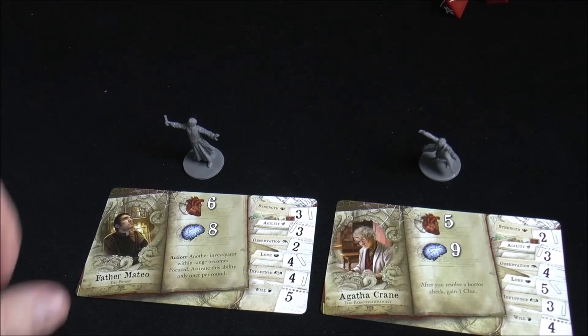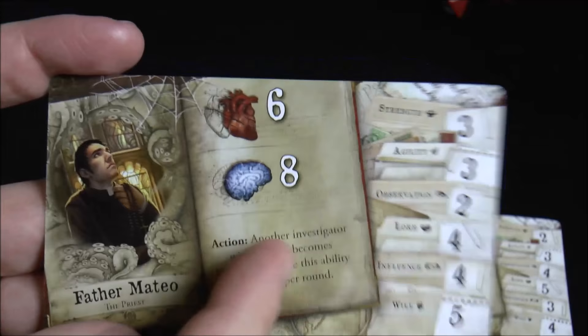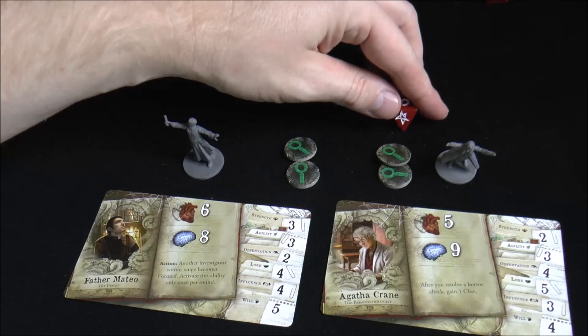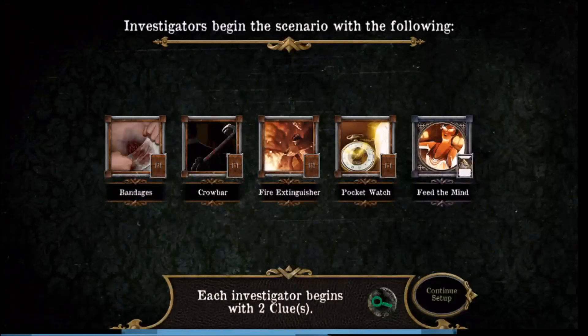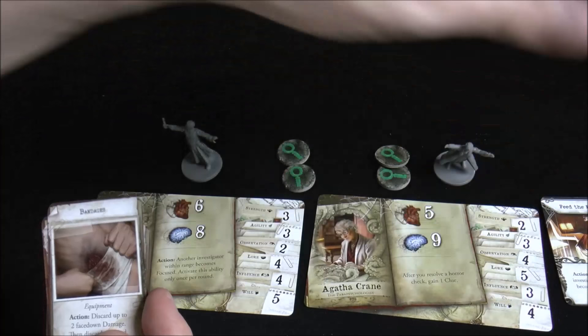Looking at the character cards: Father Mateo has his health and sanity listed along with stats for different skills — the number of dice you roll when doing a test — and a special action he can perform. The app also tells us each character gets two clue tokens, which help mitigate die rolling. If you roll a clue symbol, you can discard one to turn it into a success symbol — the elder sign.